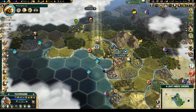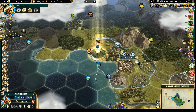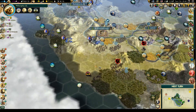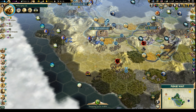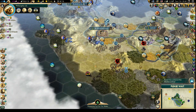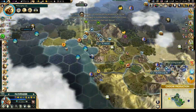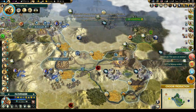We can't build the military units we want right now. We still don't have enough money to upgrade. So we didn't lose too many turns chasing this guy around, and we're pretty close to the place where we want to settle the city. I think we'll do that rather than immediately dealing with the barbarian camp.